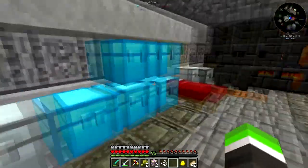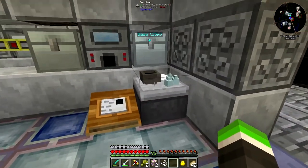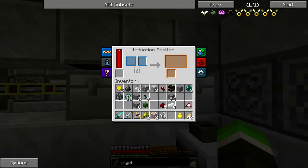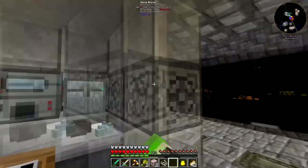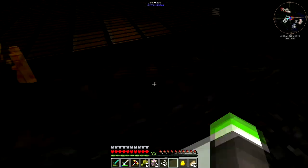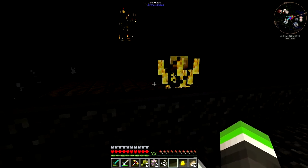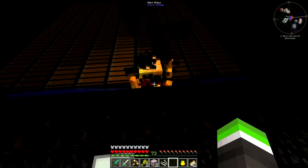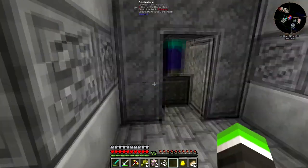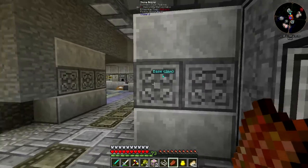I've been in the nether - here's a linking book. There's an induction smelter for basic stuff. I went to the nether for blaze spawners and this thing is producing blaze powder. For blaze rods you need to actually kill them, but blaze powder is being produced automatically, which is amazing.